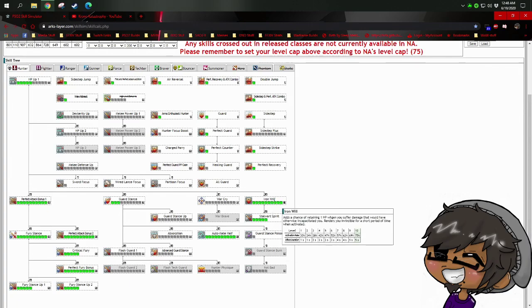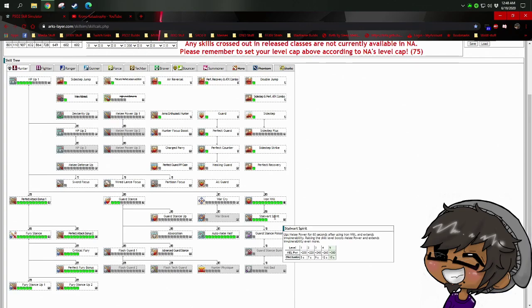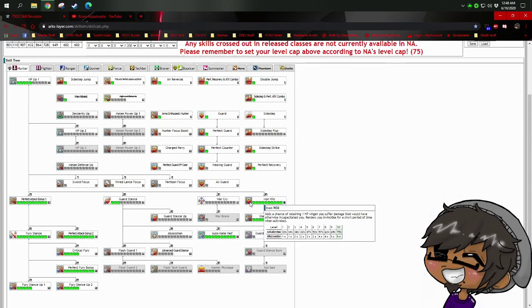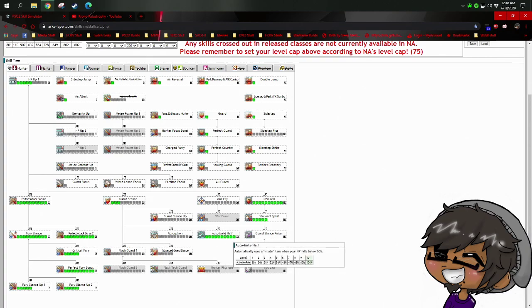Iron Will / Stalwart Spirit gives you a 75% chance of surviving a hit that would normally kill you, leaving you at 1 HP. Stalwart Spirit then makes you invulnerable for 15 seconds and gives you 300 Melee Power — pretty solid. Having both skills seems a bit counterproductive since one is insurance against dying and the other keeps you alive above a threshold. It depends on the class — Fighter, for example, uses this combination well, but I don't personally recommend it.